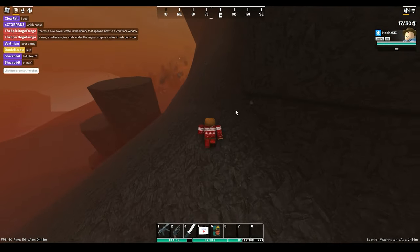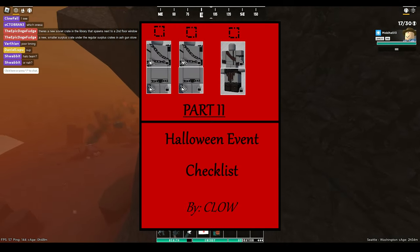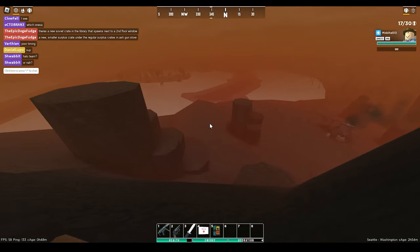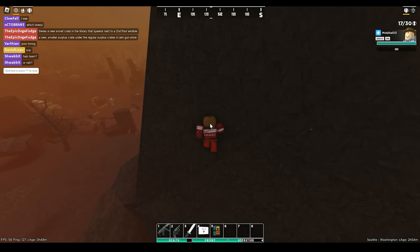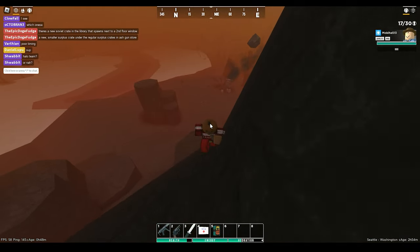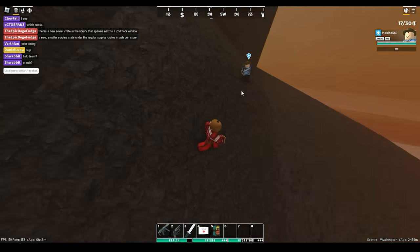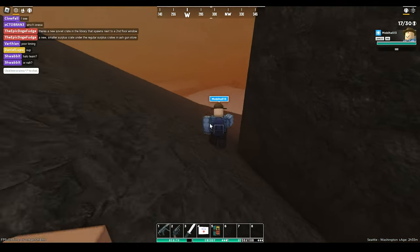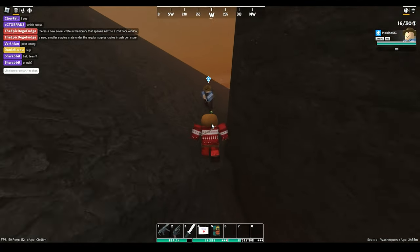That about sums up all the cosmetics regarding the first part of the checklist. The chains, belts, and rags on the second part are currently unobtainable at the time of recording. There are speculations going around that this may have to do with an alleged new map coming, or something regarding the portal, but I don't want to make any assumptions right now. However, I would love to hear your theories down in the comments — do you think anything would change with the map or portal once the next set of cosmetics drop?